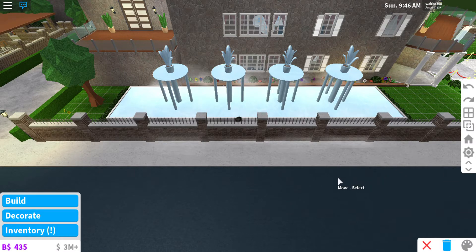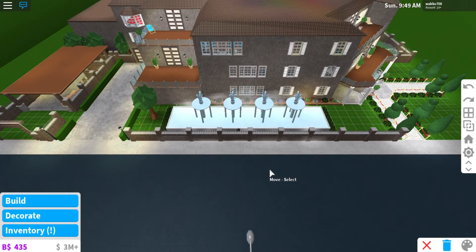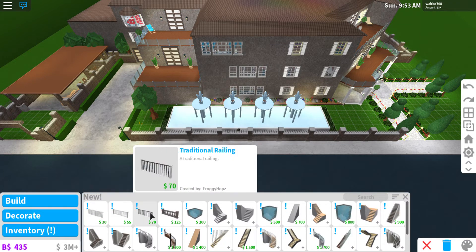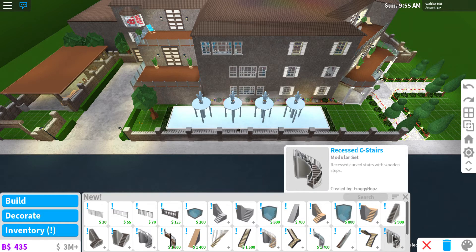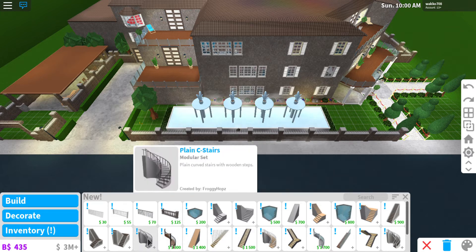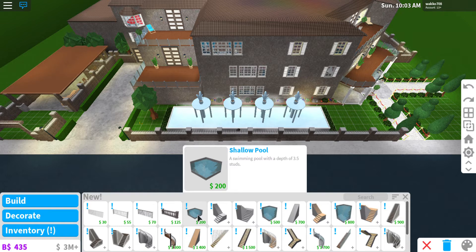Hey guys, I am back with another video. I just wanted to share this with you real quick — they updated Welcome to Bloxburg, and this is actually really cool. I'll be looking forward to these kinds of stairs for quite a while. They finally added spiral stairs and stuff like that, which is really cool. You can also make pools shallower or deeper now.